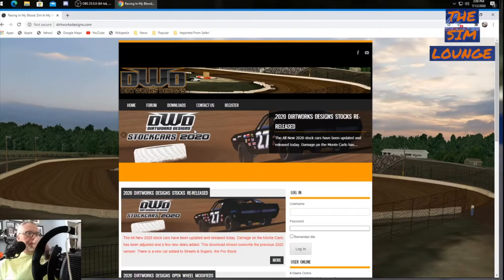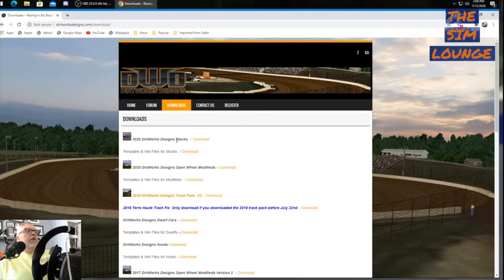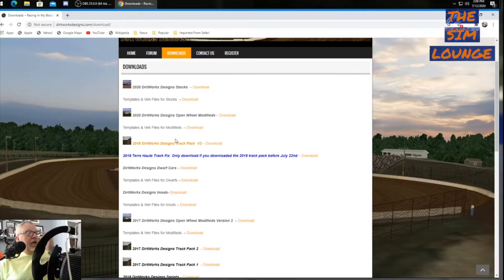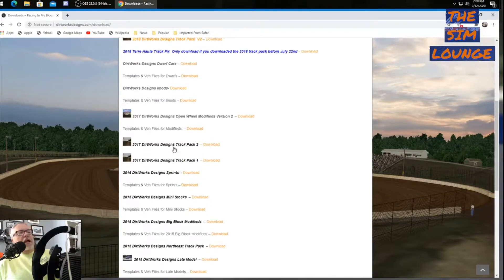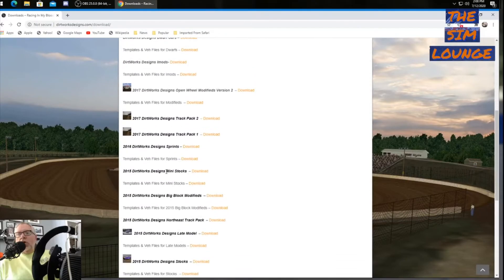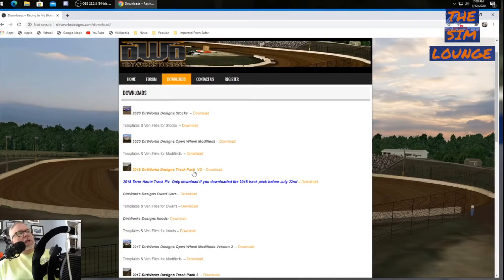Go to the Dirt Works Designs site, go to Downloads, and pick whatever you're looking to get — like dwarf cars, open wheel mods, track packs. They've got track packs from 2015 all the way up to 2018. Great tracks, and the tracks and cars work great together for AI racing. Dirt Works Designs — get in there.